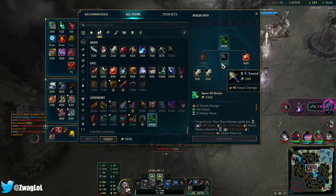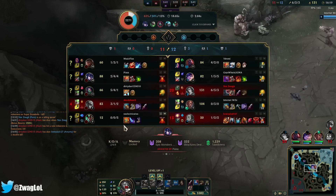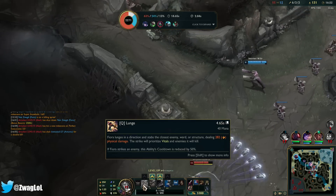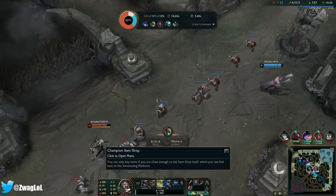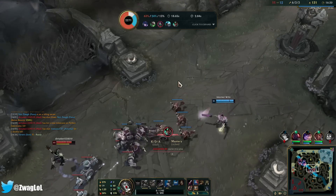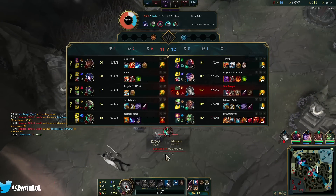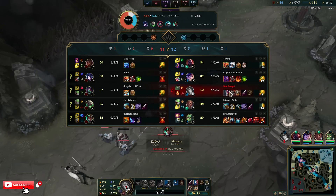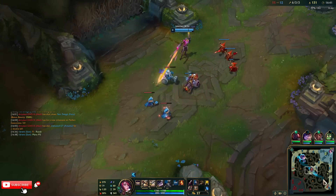Let's slot in that Shoujin. The Karma flashed the vital that would have killed him, and then I got the long-ass Q cooldown because it didn't hit. But hey, we're making money and getting more items. I think I'll probably go Merc Treads just because of the CC — I can't parry everything.